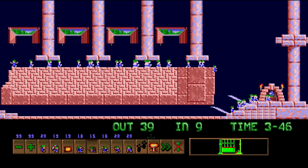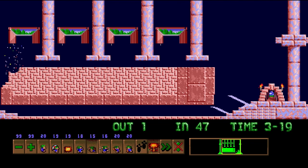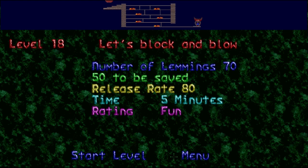The lemming that was going to get squashed built into a wall and turned back — good boy! Even though that was a complete mess of a solution, this still turned out better than the other one, because we saved 47 instead of saving 20. I was warning you earlier about keeping close tabs on your builder — if you don't do it, this is what happens.